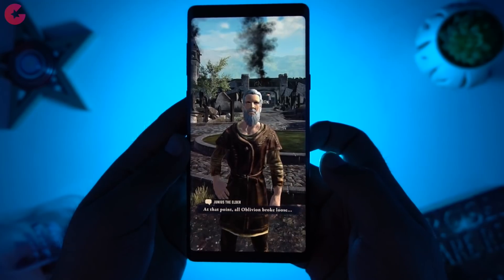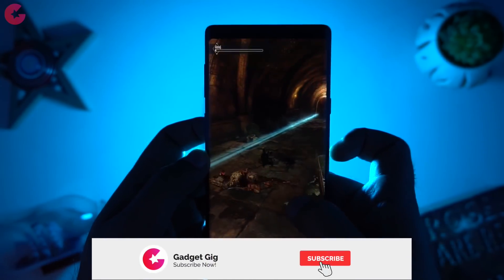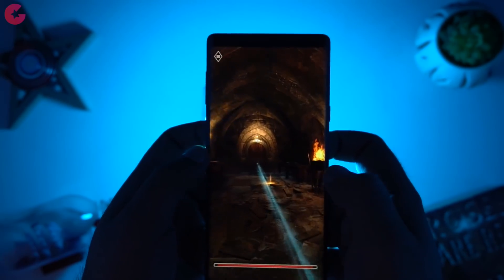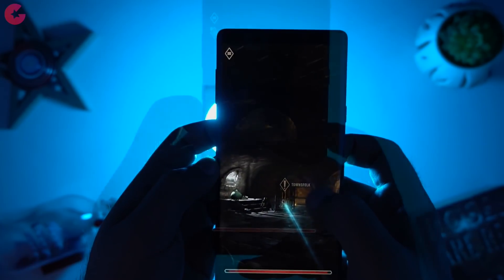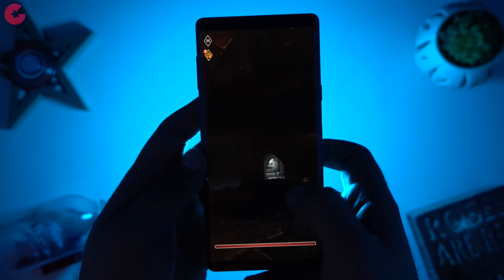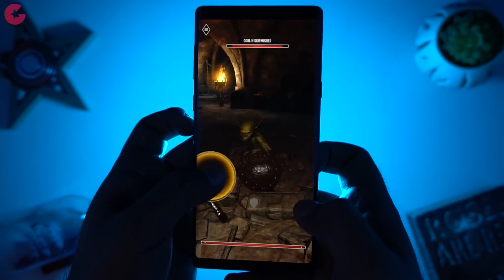Talking about the storyline, in the game you meet Junius the Elder who tells you about the Bloodfall Queen who sent her mercenaries to collect taxes from the people of your town. Your role is to assist people with their troubles and help them rebuild their houses which caught fire and burned down. The game looks promising but as it's early access there are a few things which need improvement — first is the weaker storyline, and then the microtransactions which spoil everything, and sometimes you have to purchase gems to pass a challenge.